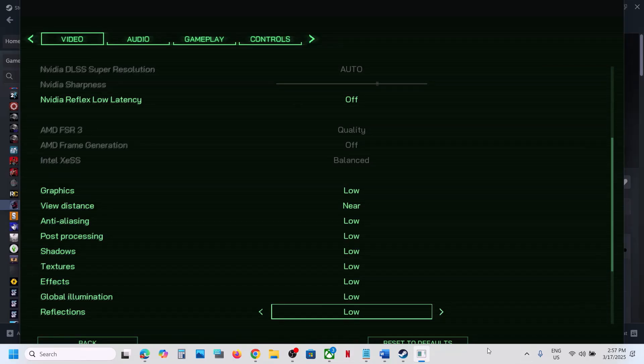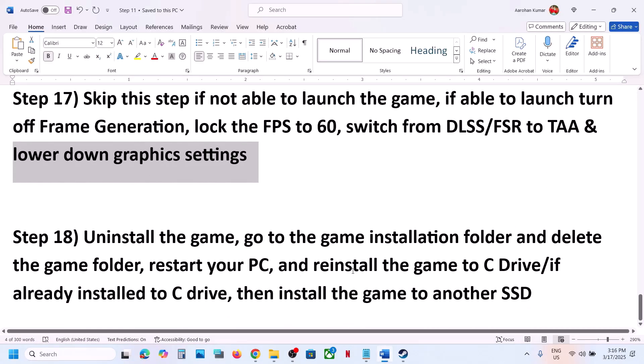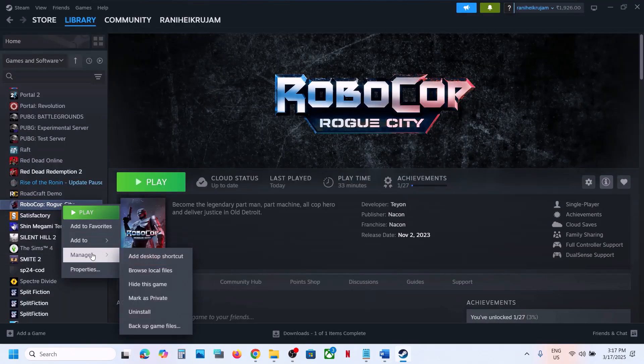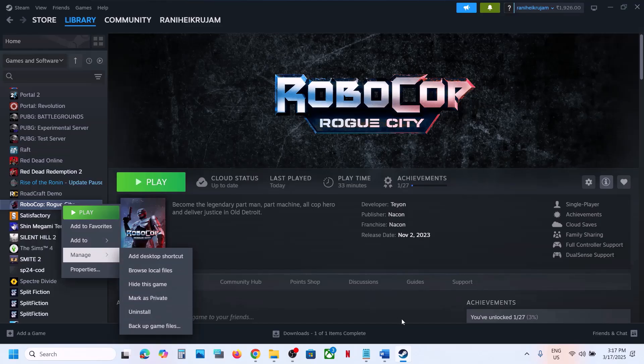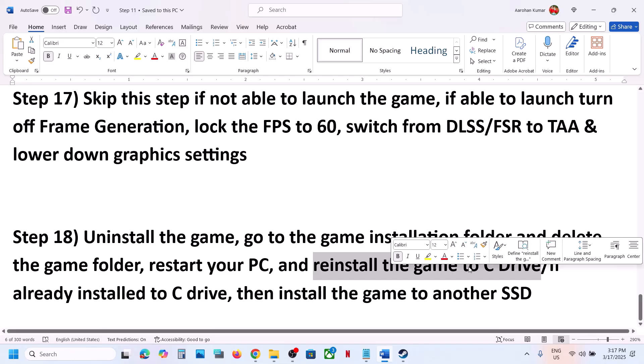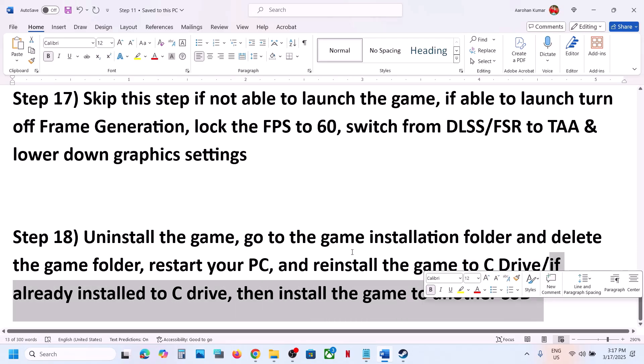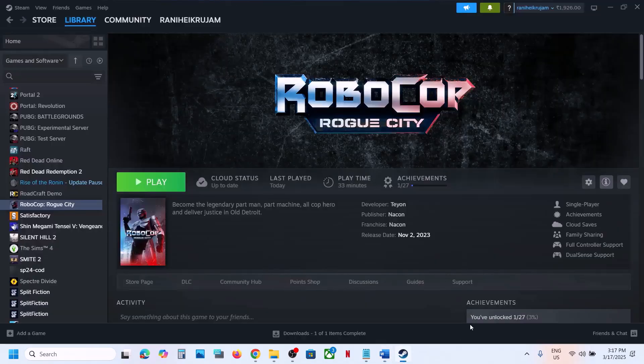The last step is to uninstall and reinstall the game to a different drive. If nothing is working, uninstall the game, go to the installation folder and delete the game folder. If the game was on an external or secondary drive (D or E), try installing it to the C drive. If already on C drive, try installing to another drive. One of the steps in this video should help you run the game successfully. Thank you for your time — please like this video and subscribe to my channel.